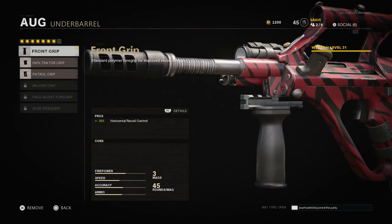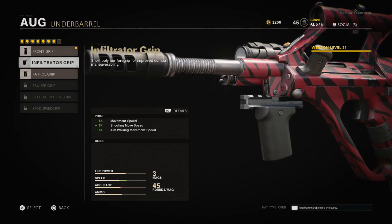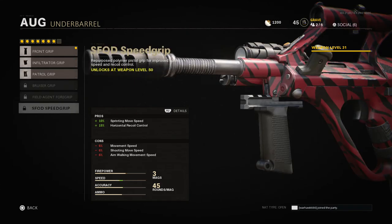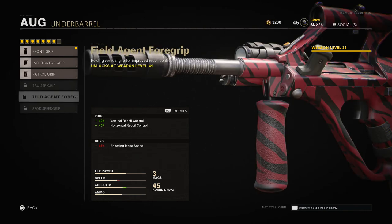For the front grip I'm using the regular front grip, which gives horizontal recoil control. The Infiltrator Grip is really good also — if you're not really concerned with recoil control, it gives you movement speed, shoot movement speed, and aim walking movement speed with no cons. The Patrol Grip I'm not a huge fan of. The Field Agent Foregrip gives both vertical and horizontal recoil control, but it has a negative shoot movement speed, which makes it hard to strafe in gunfights.